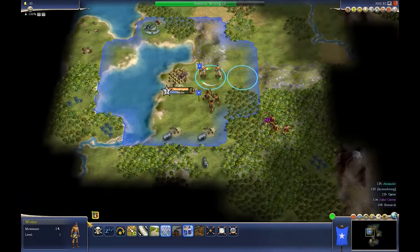Right, so we can build a farm or a cottage, and it tells you there — farm is plus one food and takes five turns, and the hamlet or cottage is one gold and becomes a hamlet in ten turns. Well, considering I've got two of them, I'm going to go for a cottage.